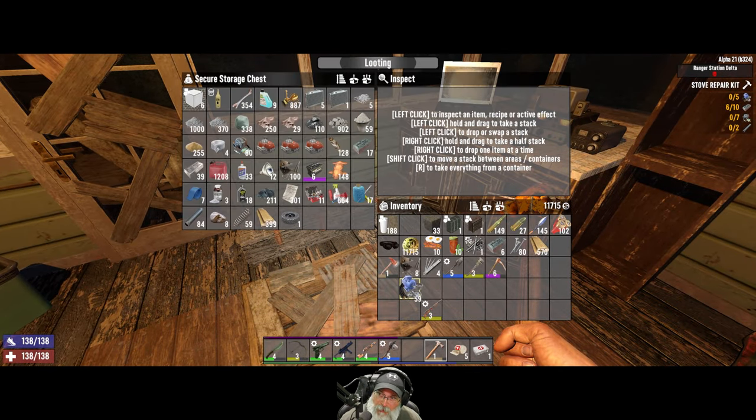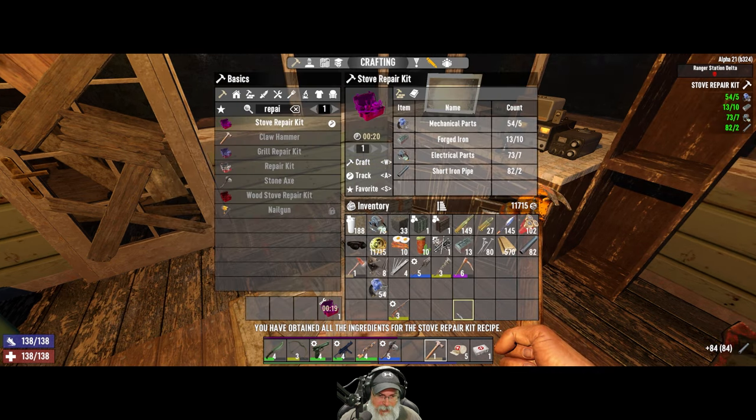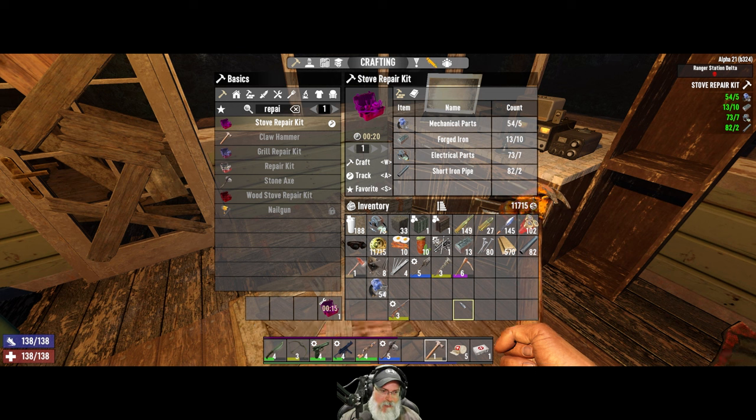Let's grab that, some electricals, and some pipes. We make that. I'd much rather do it this way than spawn something in from the creative menu, because then I'm actually repairing the stove, which is what Captain OG is supposed to be doing here.